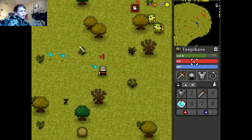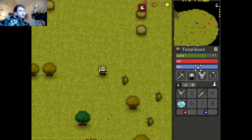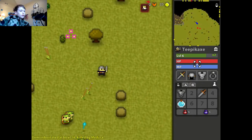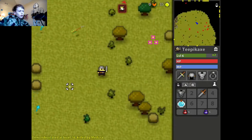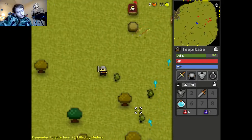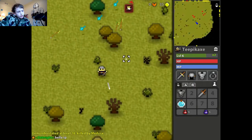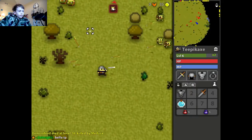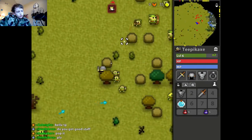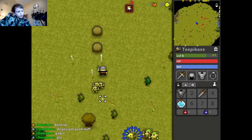If anything ever gets too rough, you can press R to get back to the main area. This is going to be a farming episode to get stronger. We have an extra XP booster, and since it lasts until level 20, that'll be awesome.